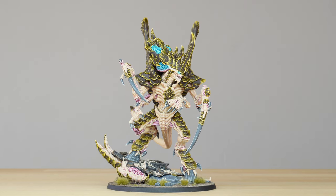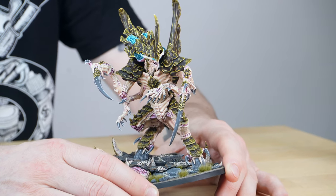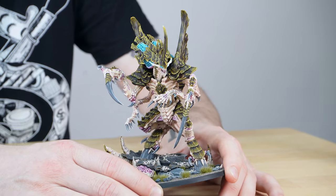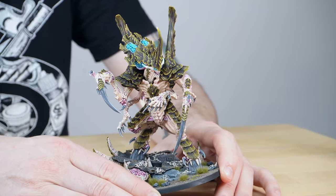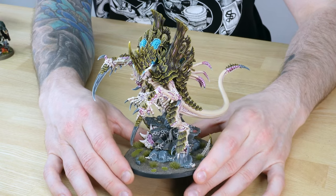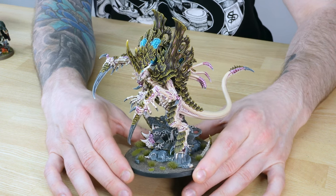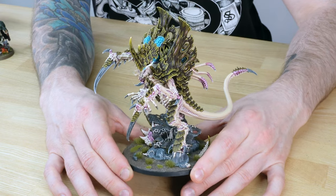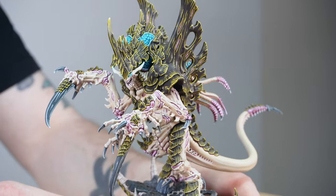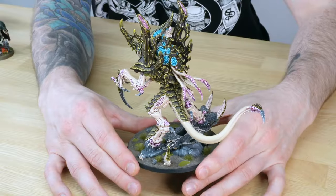The Norn Emissary is a really massive model — just really imposing, central to a force — and has so much going on with all the scything talons and claws, the armour across its surface, and these bluish psychic glands which are just really awesome. One of the things I really like is the high contrast between the carapace and the fleshy parts — there's a lovely kind of tan with some pinky shadows, and subtle pink accents across the various details and sinews. It's probably one of my favourite newer Tyranids released recently in the Leviathan expansion.